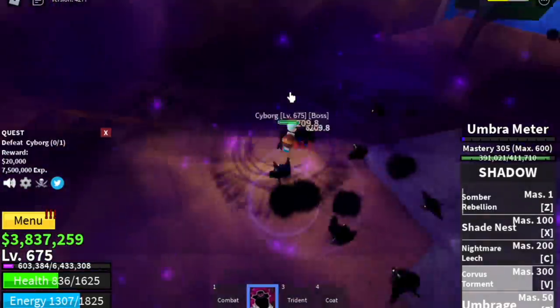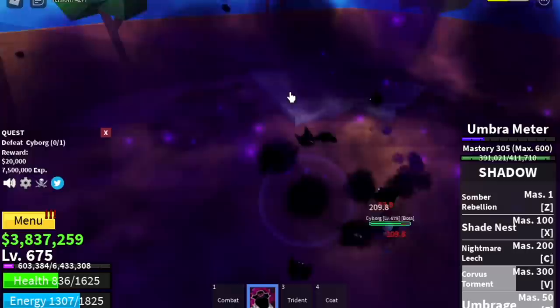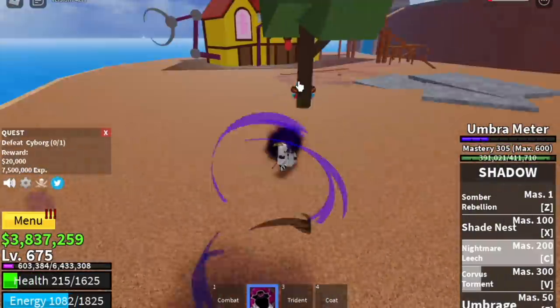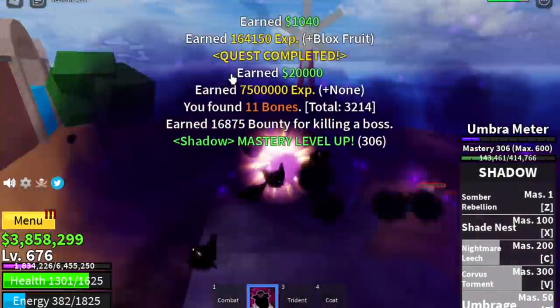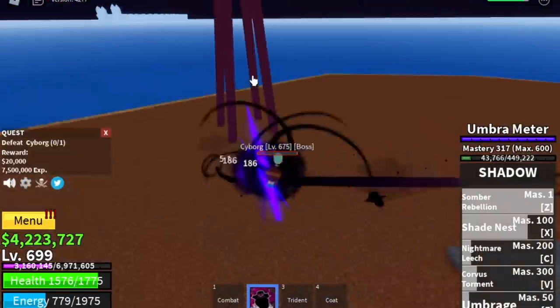The damage of the Corvus Torment is based on the Umbra Meter. There's an Umbra Meter — at night it regenerates, or every time you use your skill. So every time it's full, use your Corvus Torment. Our goal here is to reach 700.